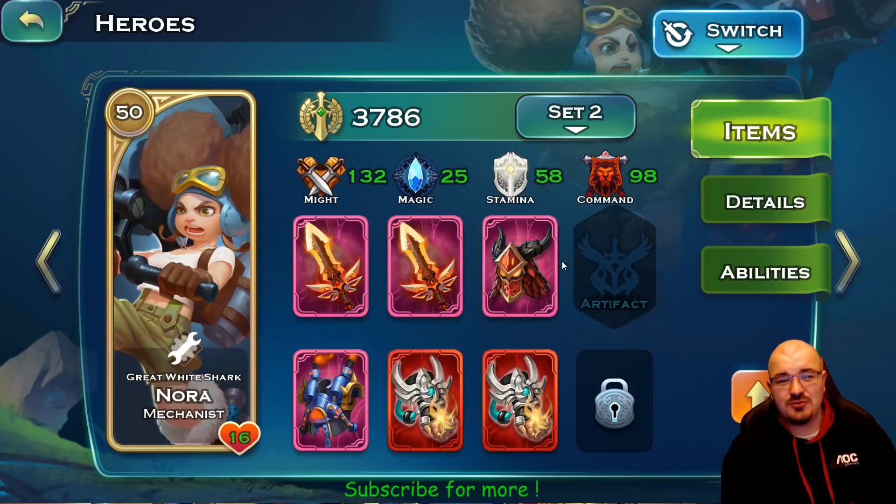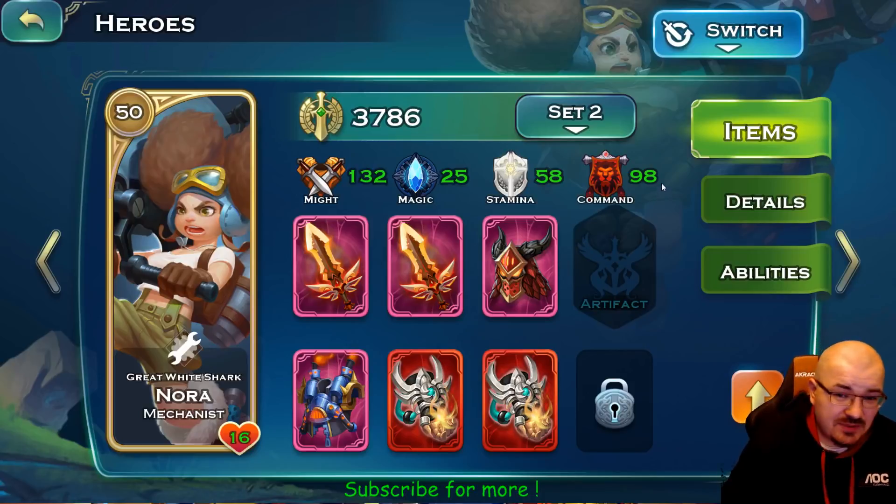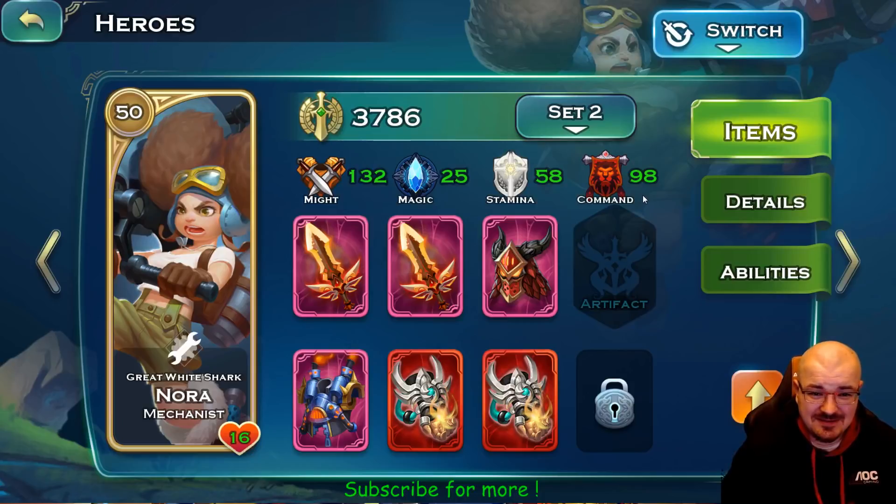If I'm going to use blasters I have Nora with 98 command. I'm not really a fan of blasters because they lose morale. Blasters are only good for PvE — for example the speed rush events; I already have a video about how to do the 10-second event. They are also good for siege, and they can be awesome in the void up to a certain stage. But I'm in favor of match and tanks for PvP.